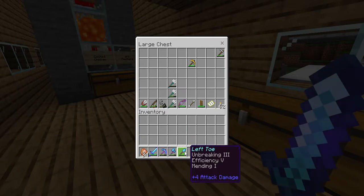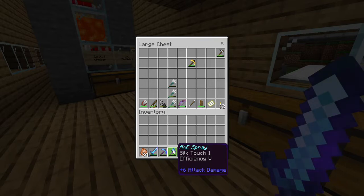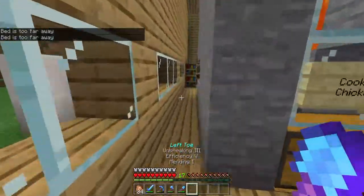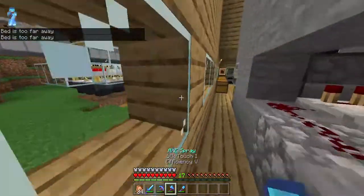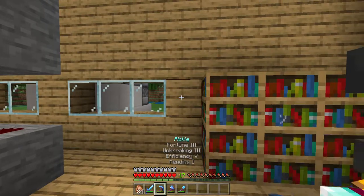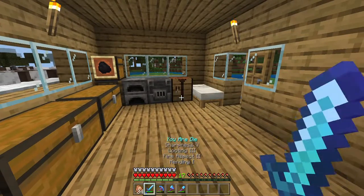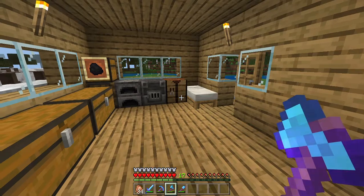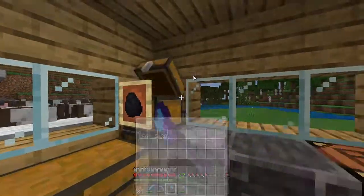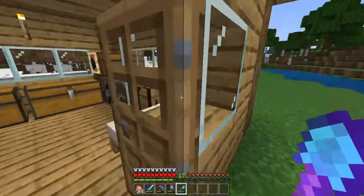I've enchanted my sword with Sharpness V, Looting III, Fire Aspect, and Mending. My axe has Efficiency V and Silk Touch, and my shovel has Efficiency V, Fortune, and Mending. The reason I have such beastly enchantments is because I spent about 30 minutes scrolling through enchants to get Efficiency IV, then used books from AFK fishing to take it up to Efficiency V. I switched to Silk Touch because I'm going to do a project that needs lots of glass, which is also why I've stocked up on coal.